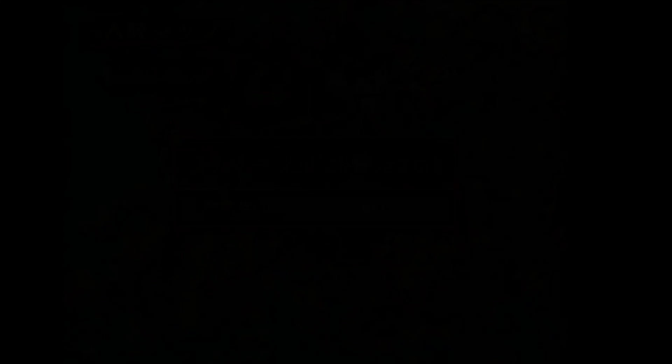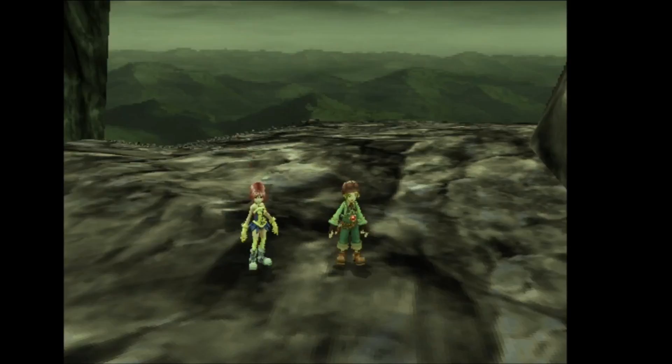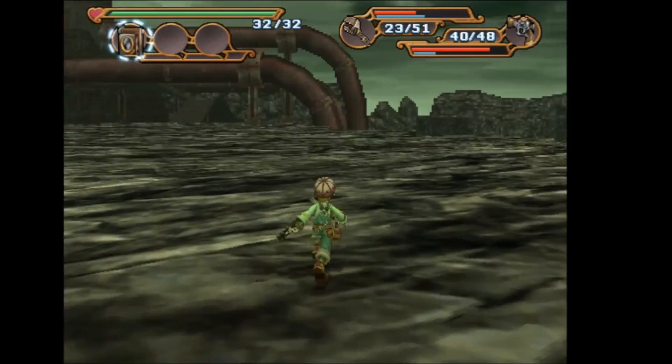The Fire Squall scoop is found on the Mount Gundor floor — the Mount Gundor Peak. All you're going to want to do is just take a picture of the fire squall. A note for this one: you need to take the scoop before you blow it up. If you take the scoop after it's blown up, it will not count.